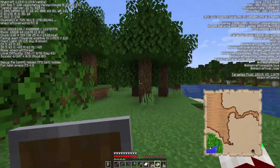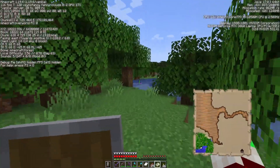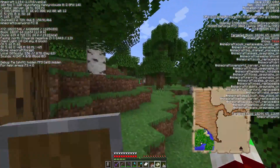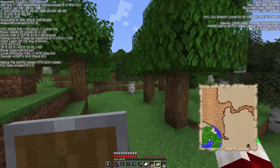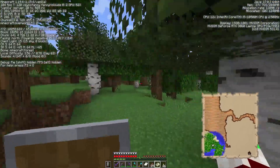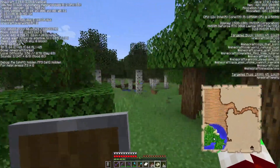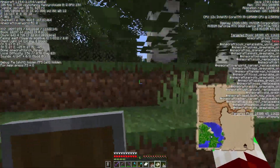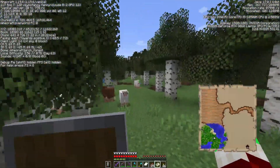I am on the map so I'm getting close — never been to a woodland mansion, never seen one. I mean, it's super far away and I had to pay emeralds to a max cartographer to get this map. So I'm assuming it's got really good loot, or at least it better have really good loot.